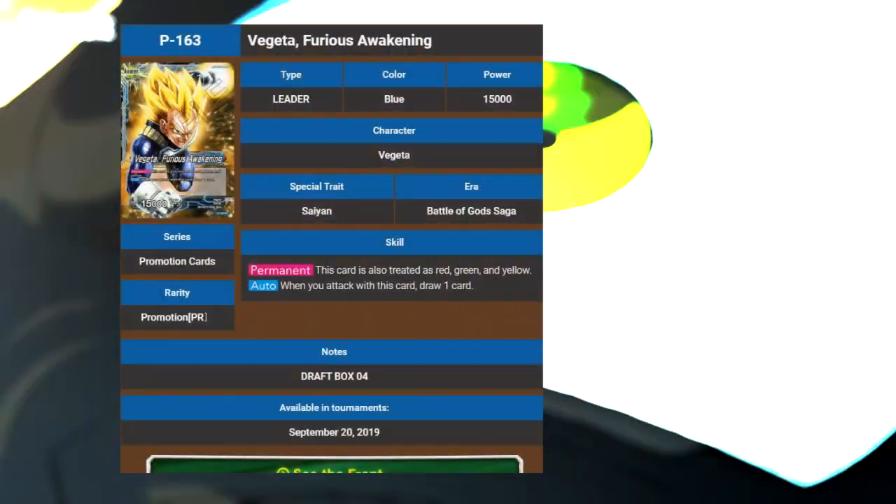Welcome to Adjacent, and it's a Deck Profile Review for Dragon Ball. The leader we have is Vegeta, Furious Awakening.